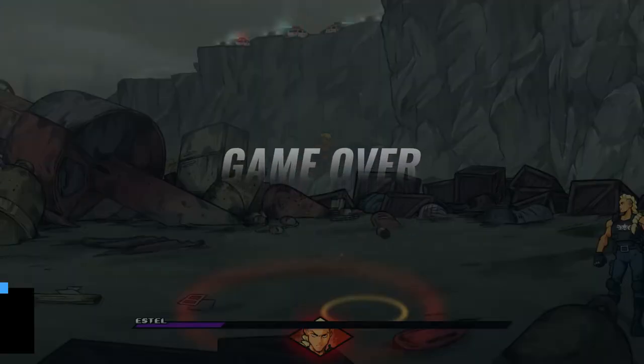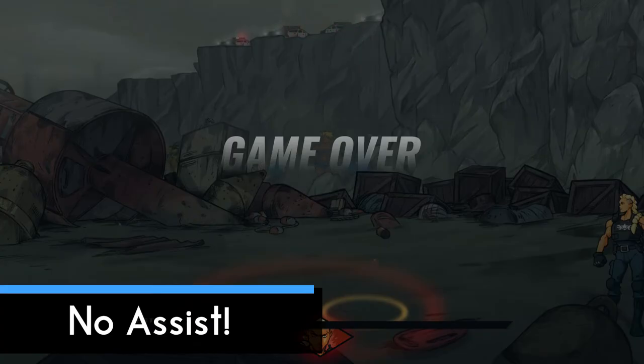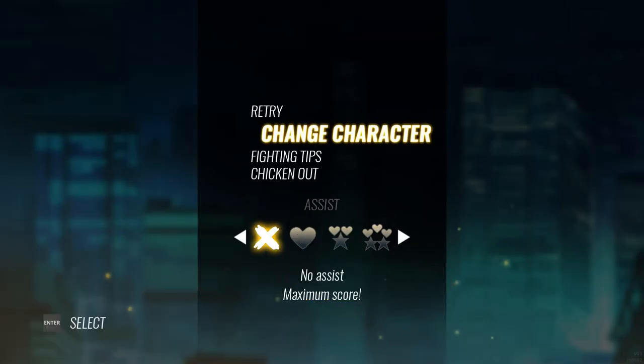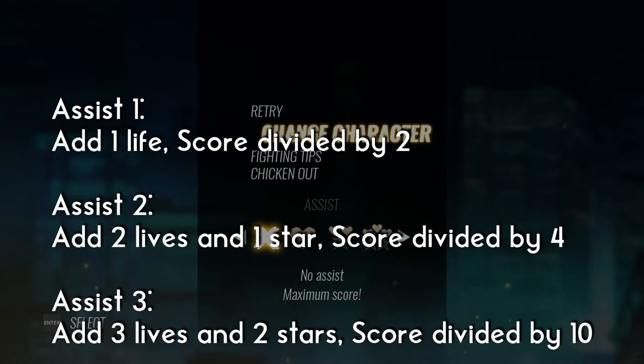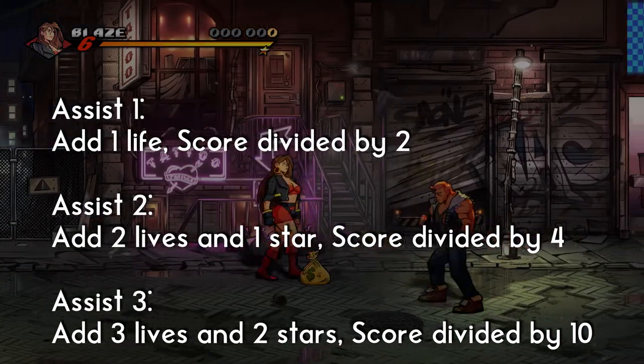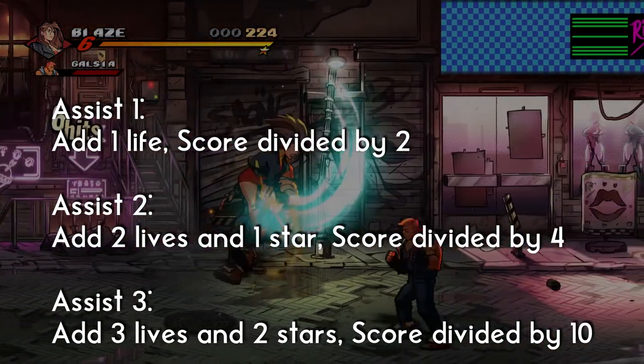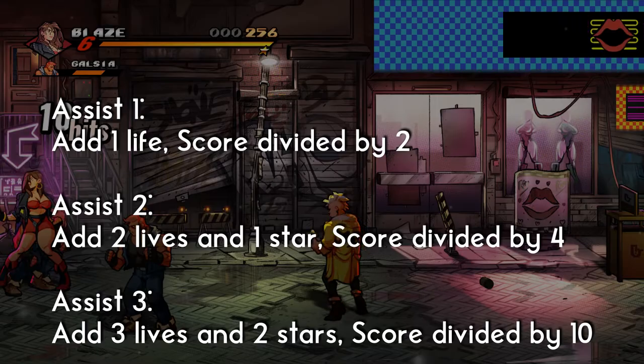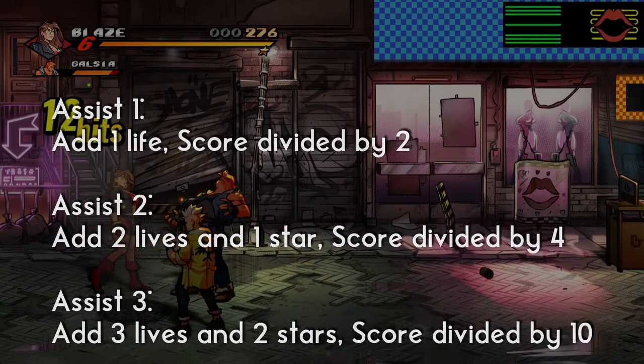My last tip is to not use the assist feature. When you die the game will offer you one more life, almost like a mobile game would for a few gems or something. The assist feature will give you a few extra lives, but using it will drastically reduce the points you'll receive. I wouldn't use it personally if you want to get as many points as possible.